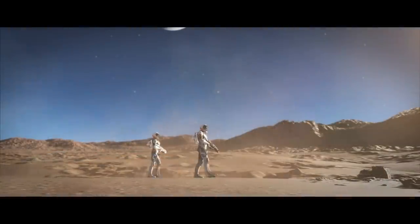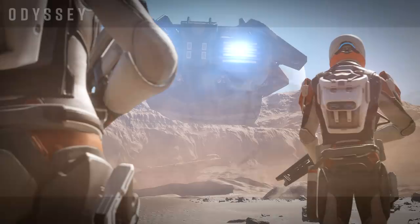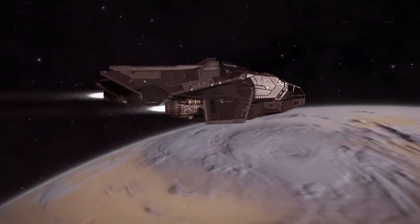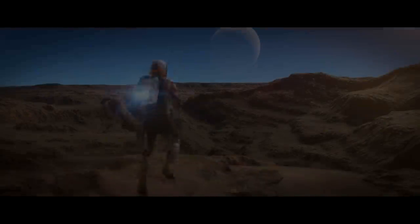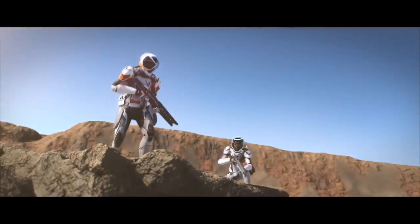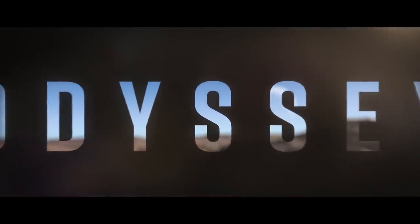As they continue to walk, the camera switches to a profile view and we're treated to a view of the Anaconda passing directly overhead, then over the shoulder of the characters as the Anaconda moves into the distance. One of the things we were really looking forward to from what we now know as Odyssey is the sense of scale in the ships. Frontier are clearly aware of this and they don't disappoint. As a ship lands in the distance at a base of a type we haven't seen previously, we see characters using jetpacks. From the implied movement, that looks like a short-hop jetpack rather than a fly-for-miles affair.